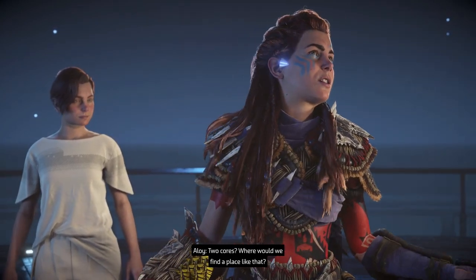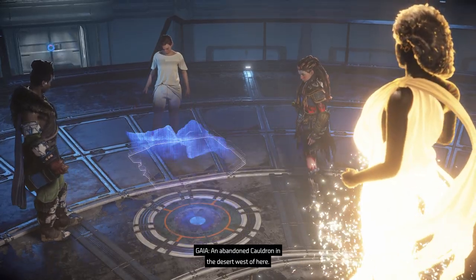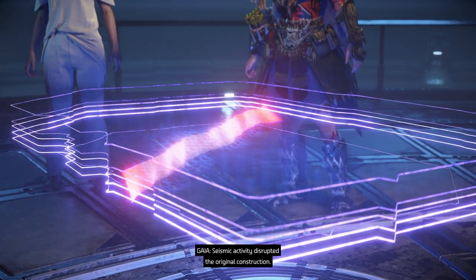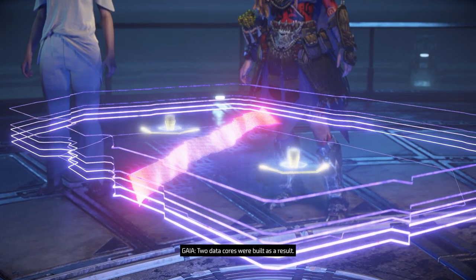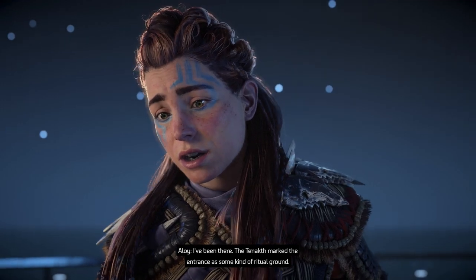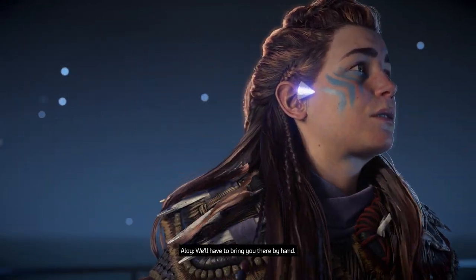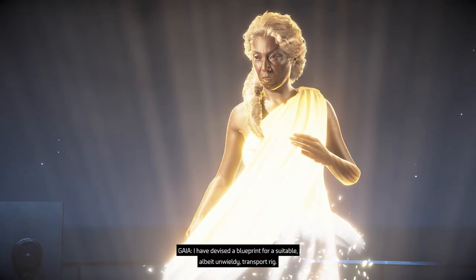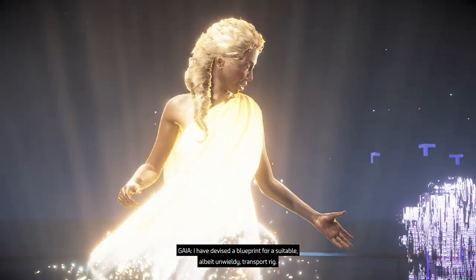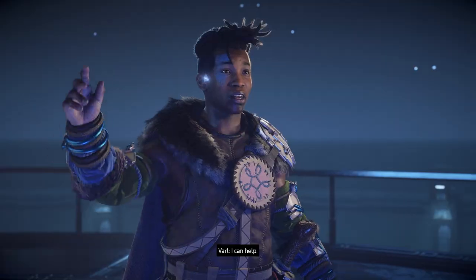'A place with two data cores.' Two cores — where would we find a place like that? Gemini? 'An abandoned Cauldron in the desert west of here — seismic activity disrupted the original construction, so two data cores were built as a result.' I've been there — the Tenakth marked the entrance as some kind of ritual ground. We'll have to bring you there by hand. 'I have devised a blueprint for a suitable, albeit unwieldy, transport rig. It will require two people to carry it to Gemini.'